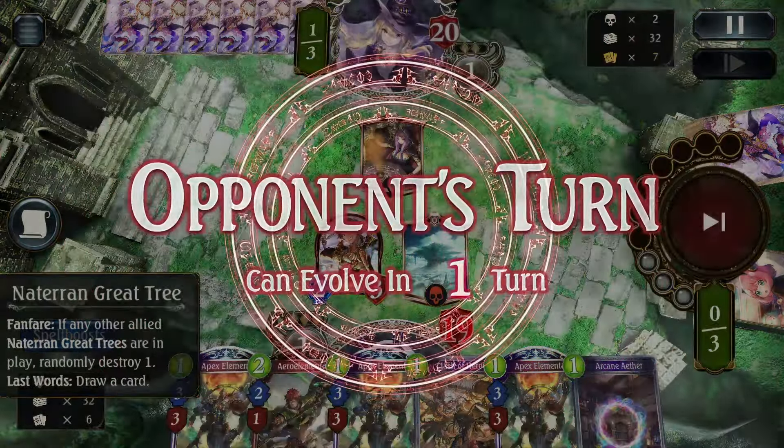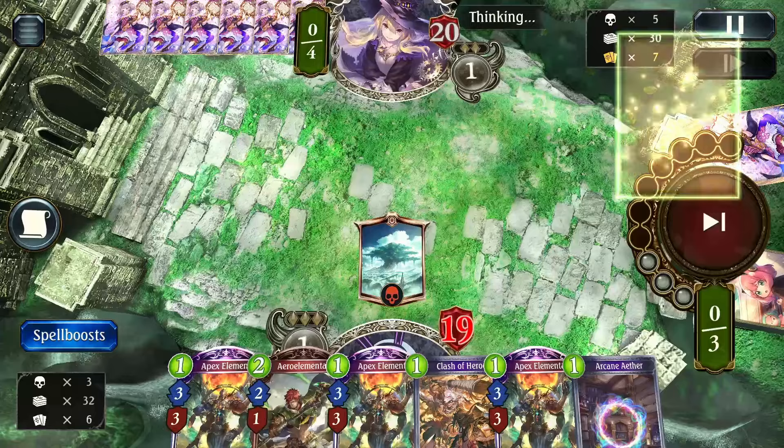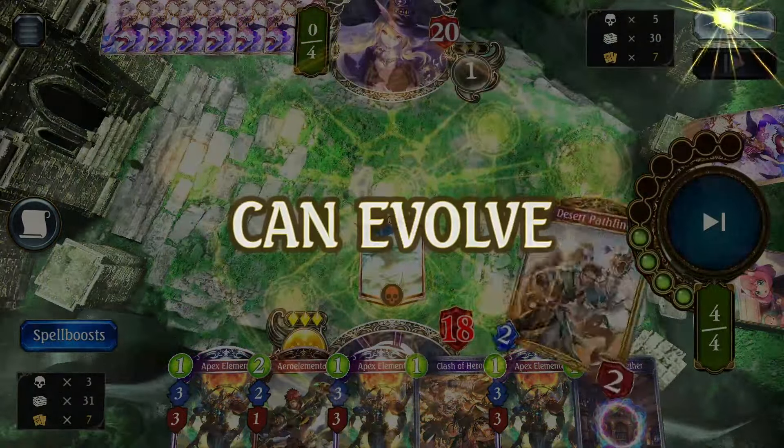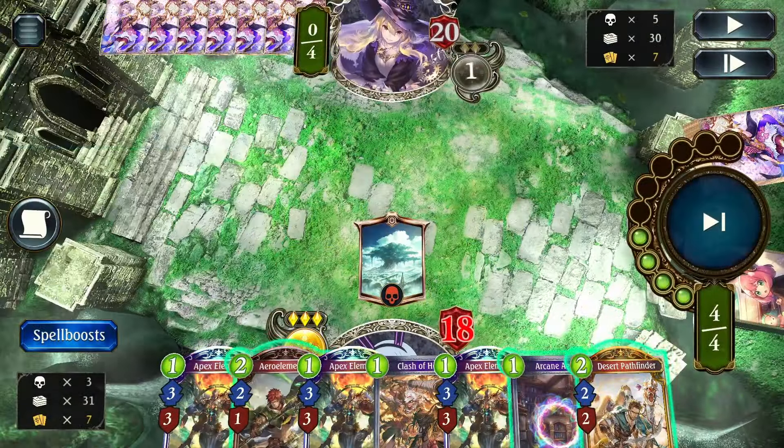Here's the Verdict Ritual — it's going to clear our guy, which is fine. We don't really need him alive. And here we draw Desert Pathfinder, which is a nice pickup. We're going to play the Arcane Aether, play Nature and Great Tree, and then we pick up the Carol here, so we don't want to use that yet. Okay, so I didn't play Desert Pathfinder and instead played the Arrow Mentalist here.